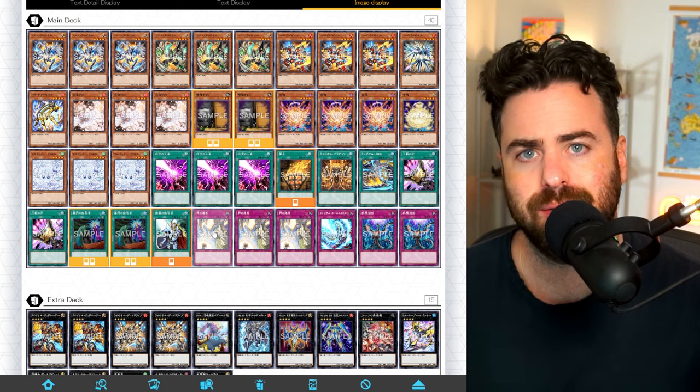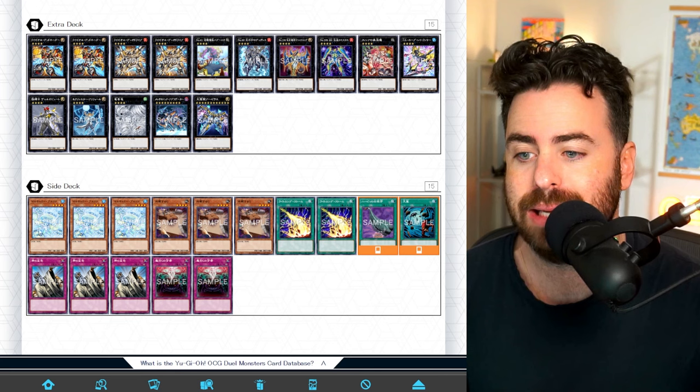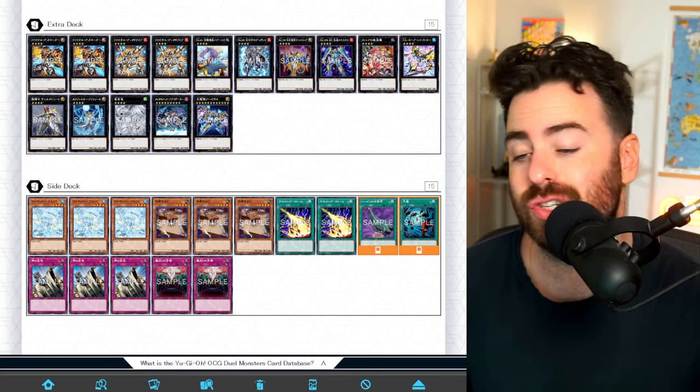Fwarus is making people play Solemn Strike in the main, so you get Fwarus. You just set one or even two of these and pass, and Retaliating C is just an incredible card as well.